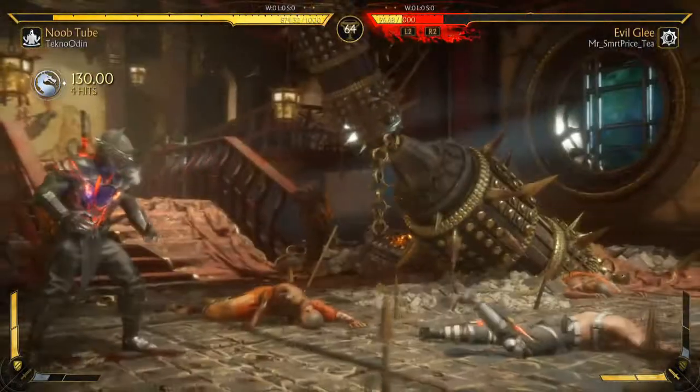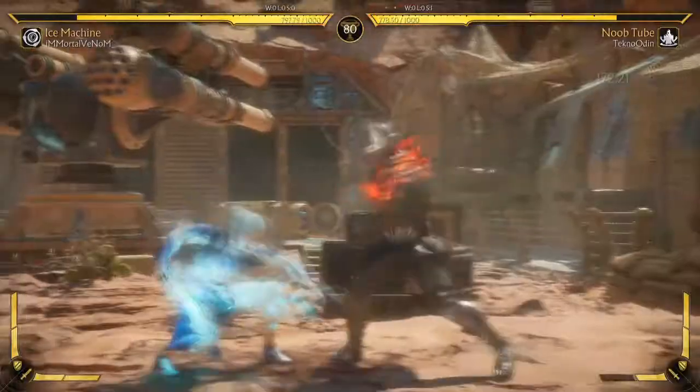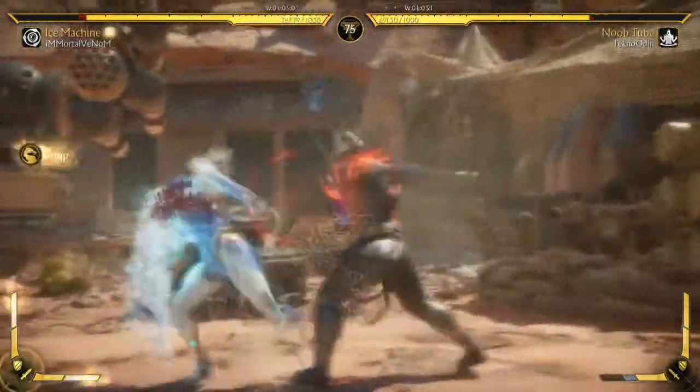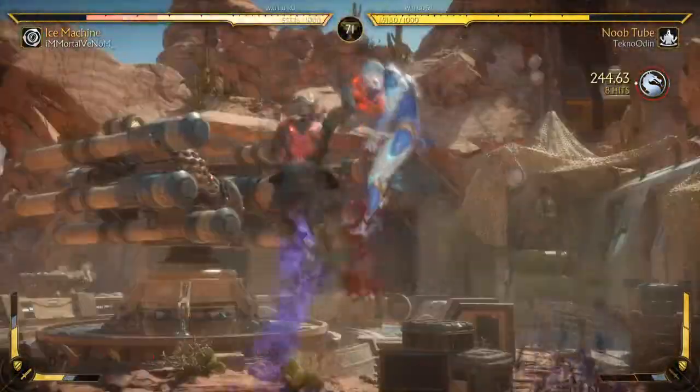But then we can also crank things up to 11 and give Noob the best moves from all three of his variations: Shadow Slide, Shadow Portals, and Sickle Snag. Bingo bango — we have the fighting game equivalent of a Noob Tube. This is literally a Call of Duty grenade launcher in fighting game form; you don't need any skill to shred with it, but those who know how to use it effectively will dominate.